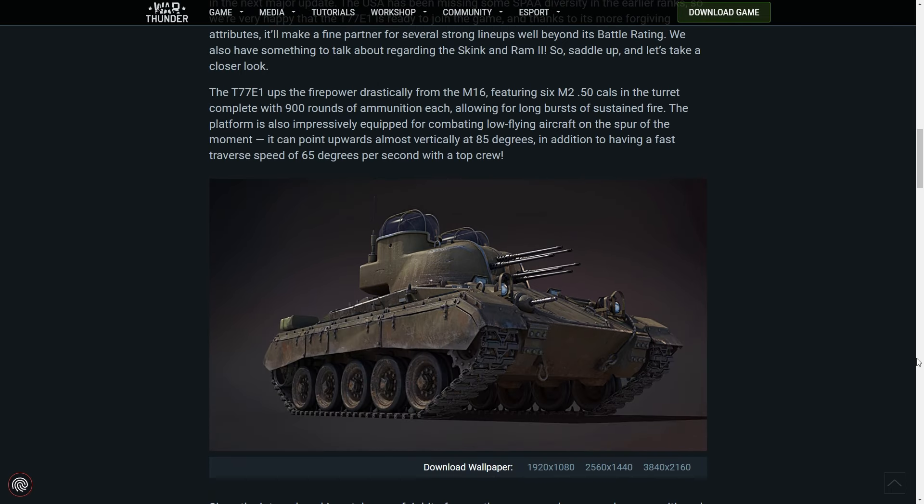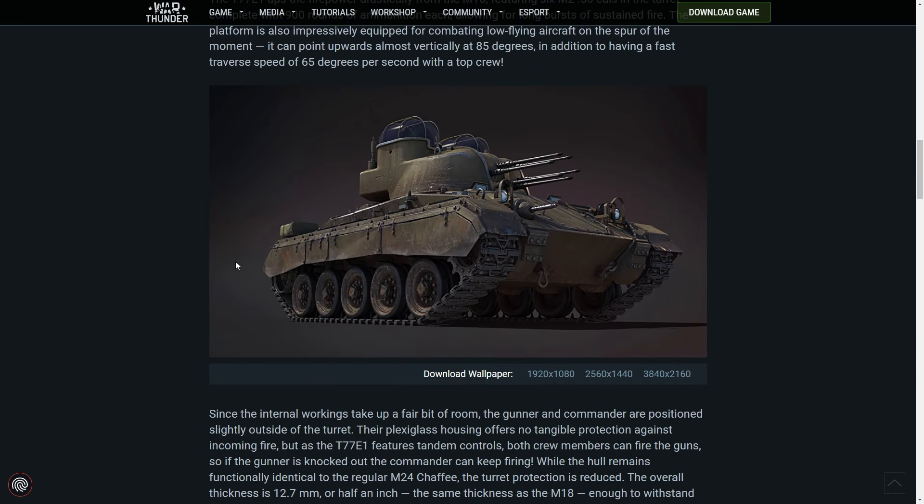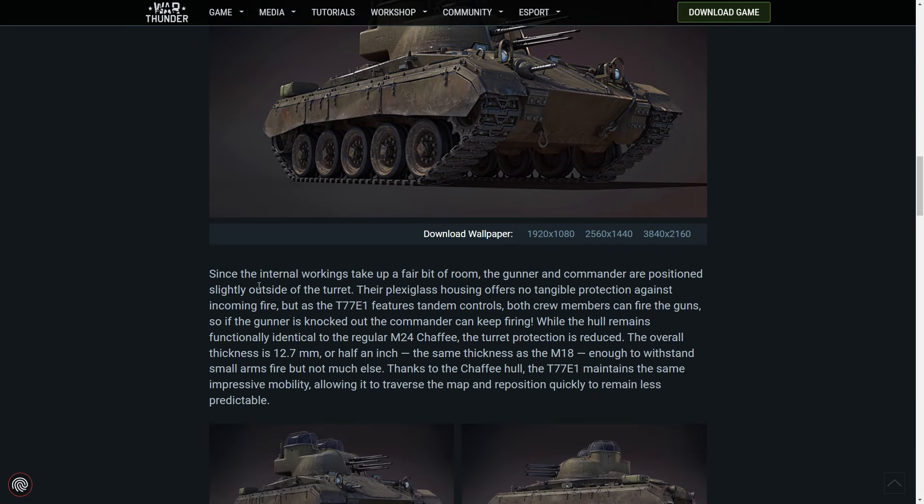It is a Chaffee, so it's going to have slightly better protection from air attacks than the M16. The gunner and commander are positioned slightly outside of the turret — their plexiglass housing offers no tangible protection against incoming fire, so expect to have your gunner knocked out fairly often. However, the T77 E1 features tandem controls, meaning both crew members can fire the guns — so if the gunner is knocked out, the commander can keep firing, which is awesome.